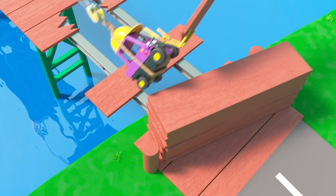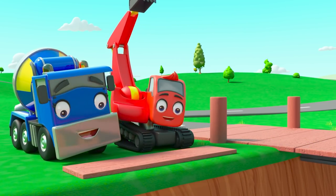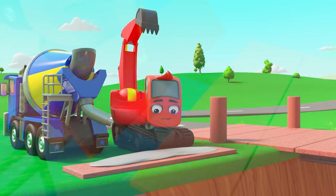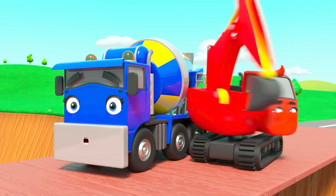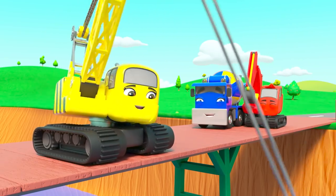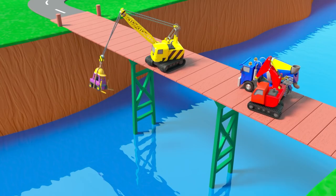He can grab the planks on that side and deliver them to the crew on the other side. Now with a bit of cement to stick it, the bridge will be repaired in no time. There! All done. Good job team. But look — Mr Rubble is still swinging. He's having so much fun he doesn't want to stop.